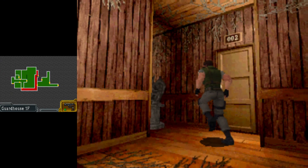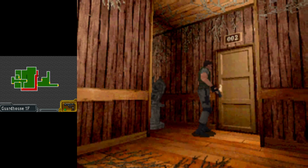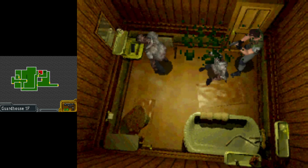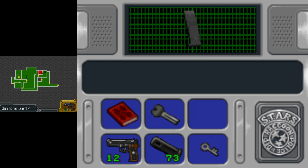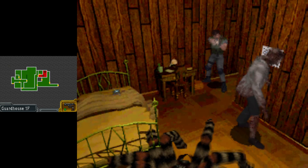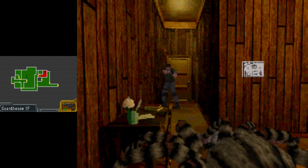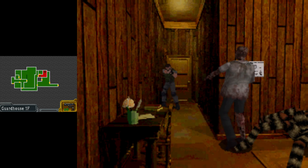Hello and welcome to the next episode of Resident Evil Deadly Silence, and today we continue on as Chris as we open room 002. We'll do a tactical reload there just to make sure we've got ammo in the gun. First things first, Chris takes a trip to the bathroom and grabs some handgun bullets in the sink. More handgun bullets is always good. We've got other things in here like a zombie and a spider. The handgun is sufficient to deal with the spider - we really need to clear it out of the room because we need to do stuff in here.